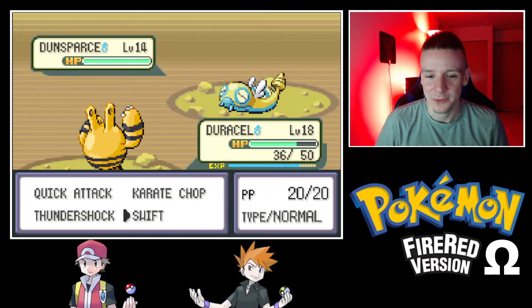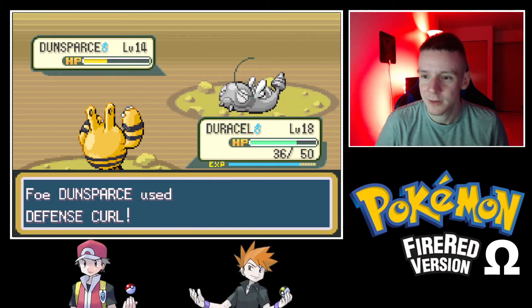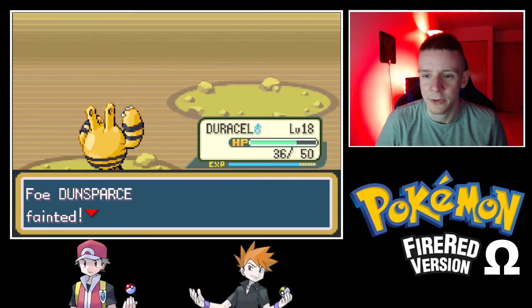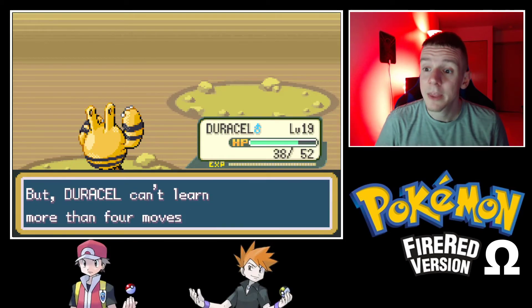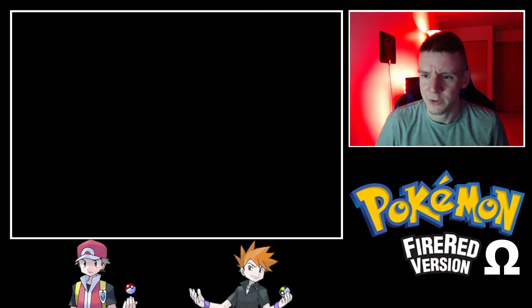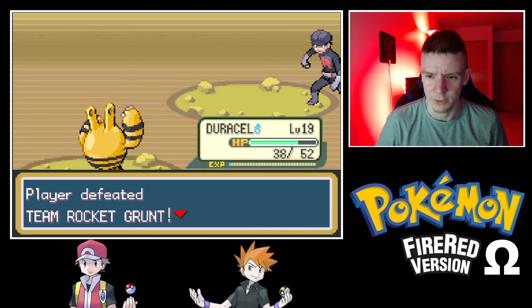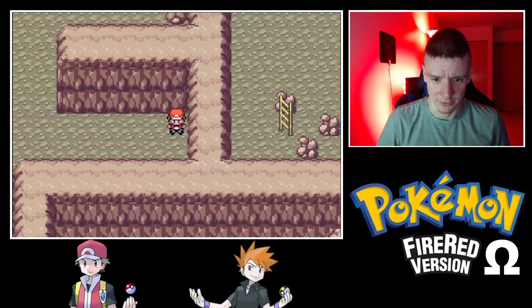When I was looking up encounter tables, Dunsparce's encounter rate in any game tends to be about 1%, so that would take a full video to hunt down. If I do it, I'll do it off camera. Duracell just learned Thunder Punch! We want to make room for it — let's get rid of Swift. The only thing Swift would have been good for is if the opponent raises evasion too high or Duracell's accuracy drops too low, but I'm not concerned about it.